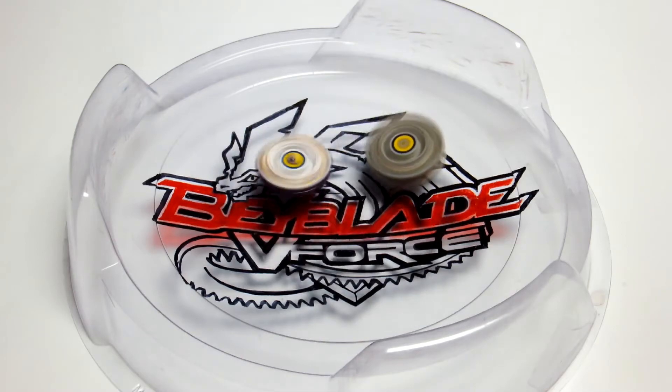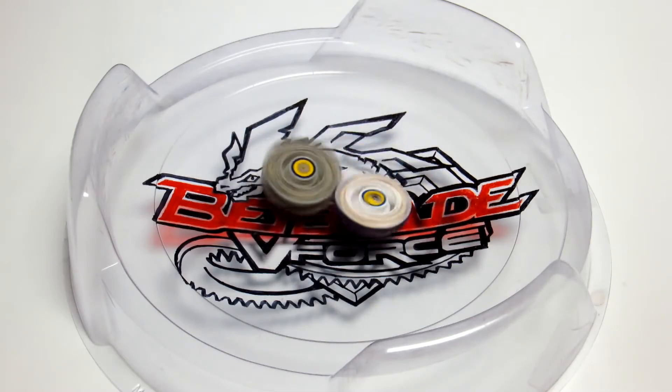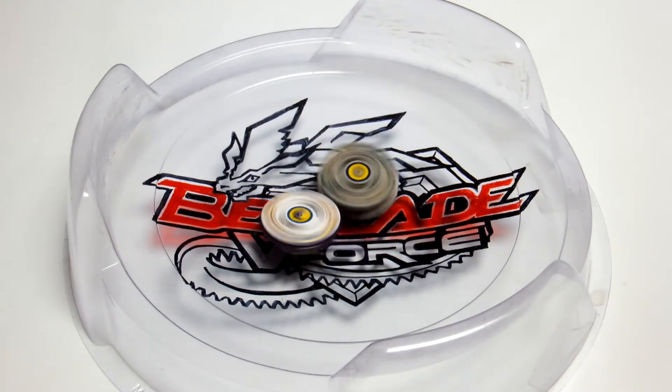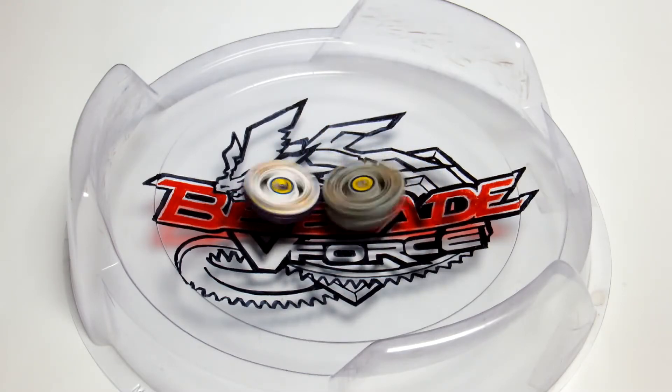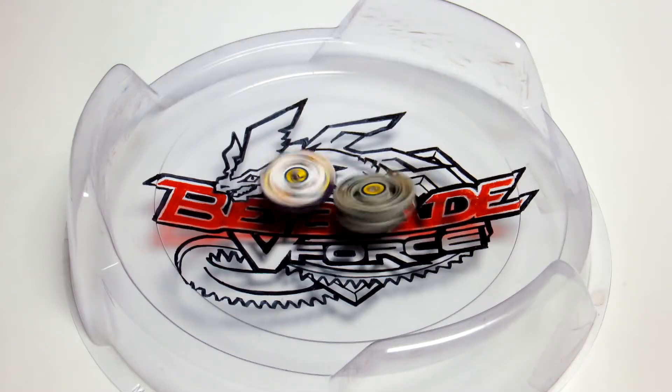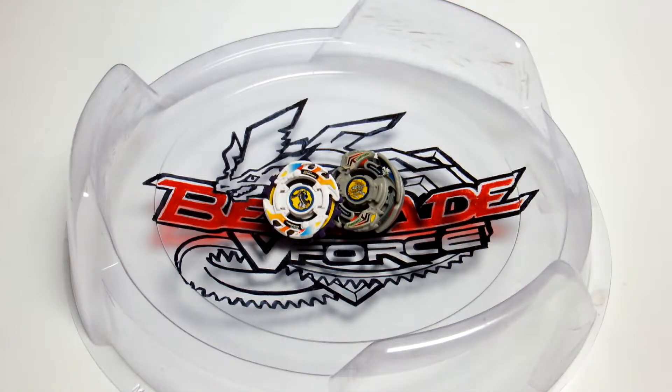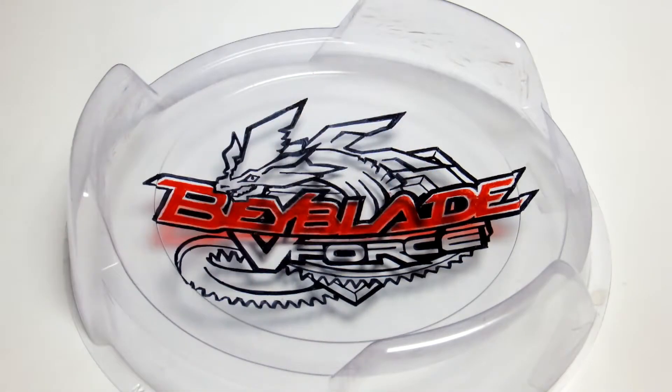Drigger V2 running on the sharp part of its tip. A little bit of struggle by Gabriel, but I think it can still steal some spin. Actually, I would count that as a tie — it was a little bit more on Drigger's side, but I would say that's a tie.